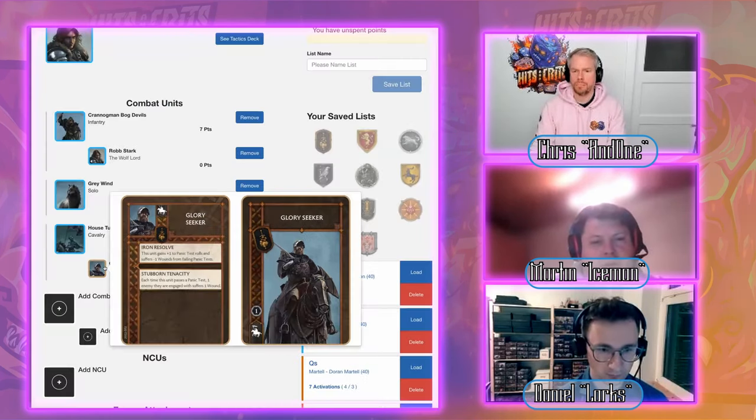Daniel's response: to enable his range unit, he wants a palisade to protect the crossbowmen — placed between the two objectives so the crossbow unit can camp on a token if needed, or support the middle. A strong defensive move that basically makes the crossbowmen safe.